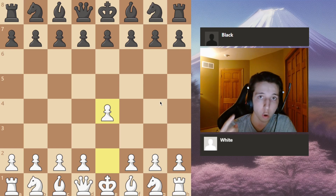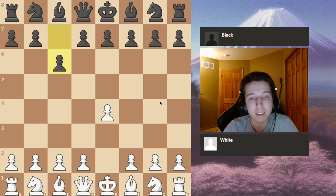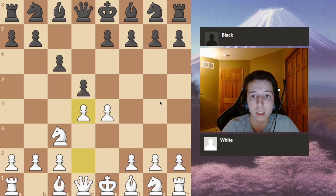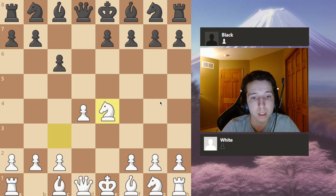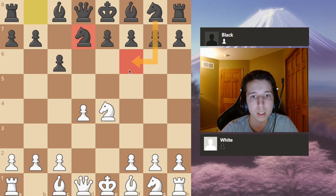Onto the next tactic: pin. A pin is also a very common tactic. It can happen in the opening, the middle game, and the endgame. In this example I'm going to show an occurrence in the opening against the Caro-Kann. You play the main line, it takes, and after knight to d7 — I believe this is called the Karpov variation — they're preparing to go knight f6 and they don't want to double their pawns.